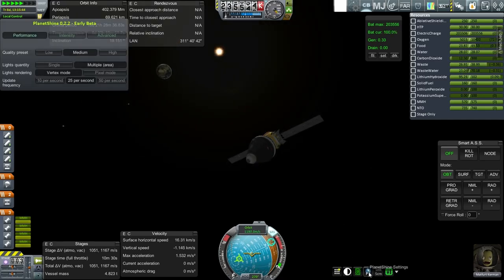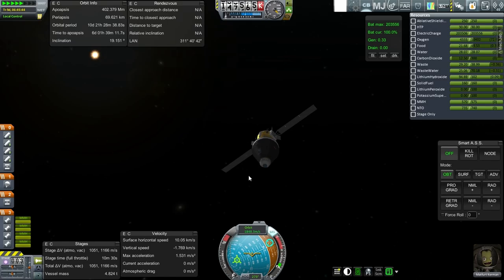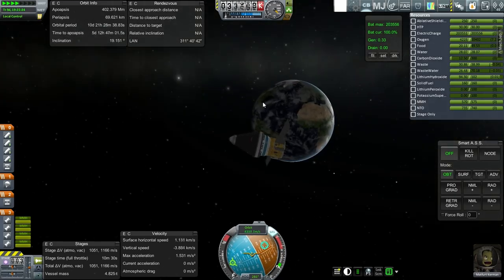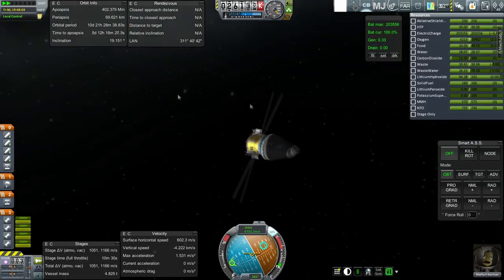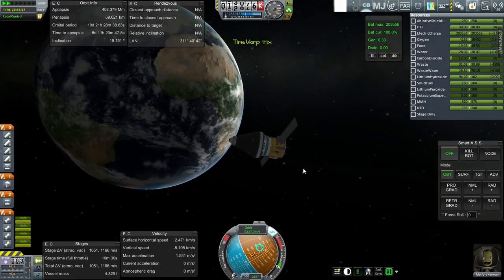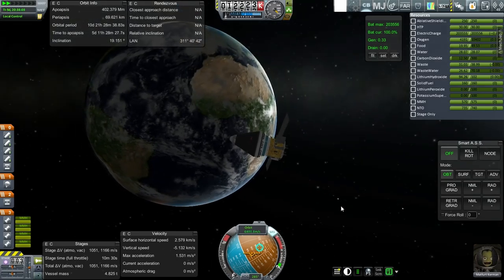Frankly, I don't notice the Planet Shine aspect of it. It's supposed to have this Planet Shine light intensity and make it look better. I've got the RealSolarSystem config in - I swapped the default one out. I just don't notice the effect. Maybe it's because Ambient Light Adjustment is conflicting with it or something. But I don't notice the effect when I'm just using Planet Shine either. Maybe it's just me and my bad eyes.